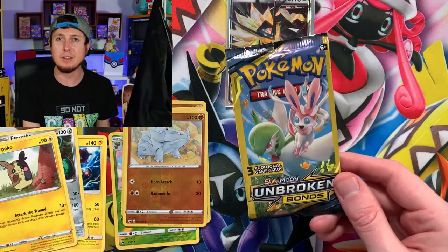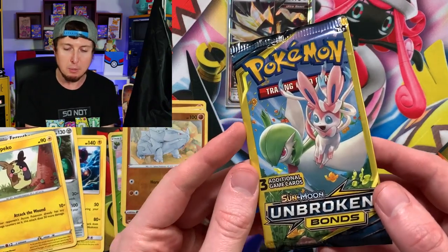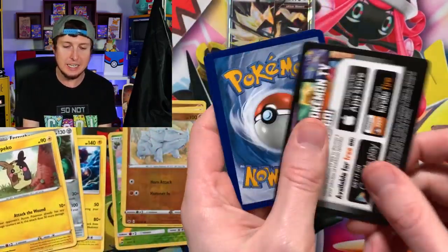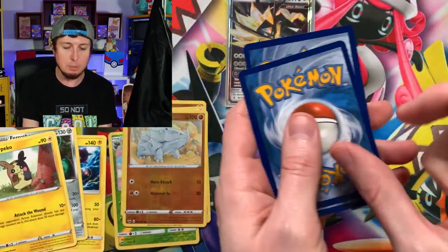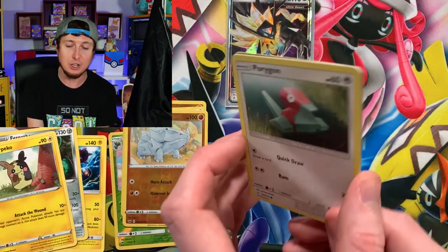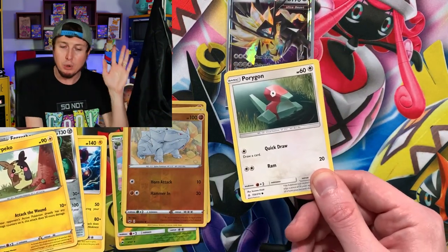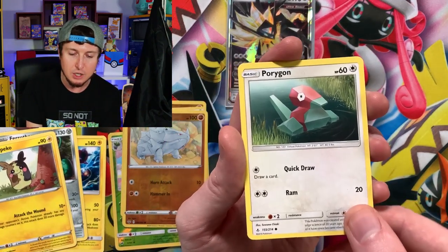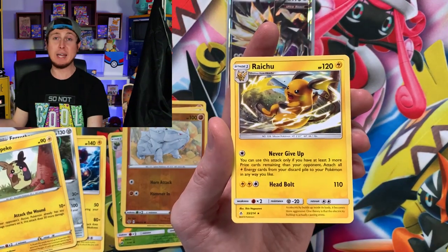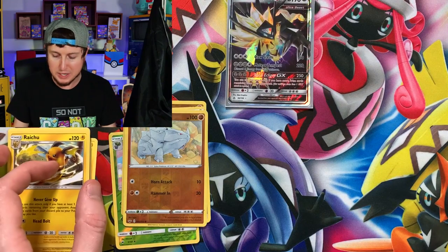Unbroken Bonds Dollar Store Booster Pack — anything is possible with the Pokemon card mystery bag. Of course, only three cards inside a Dollar Store Booster Pack. If you do pull anything, it's going to be the middle card — that's why you see me taking that middle card and putting it to the back. You're not guaranteed a Rare, not guaranteed a Reverse Holo, and you do not get a code card — but you can pull anything from the set for only $1. We got Power Plant and a Raichu. At least it's a Rare — you've got to count your wins.